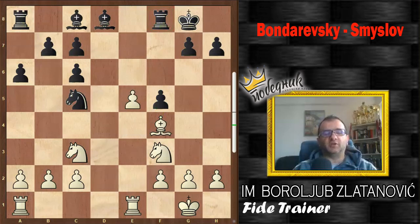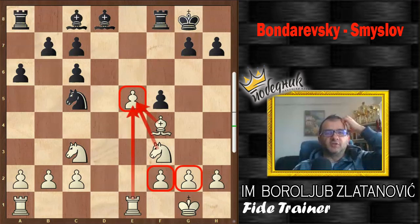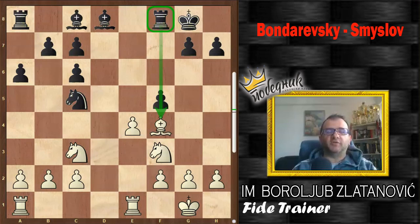White played, I think probably automatically, e5, which is a horrible positional mistake. Why is it a horrible positional mistake to push a passed pawn to block the position when you have a knight against the opponent's bishop? You'll see very soon. The point is that the pawn on e5 restricts three white pieces, and also that pawn would be separated from the rest of the white queenside pawns. So if that is a mistake, what should be played?